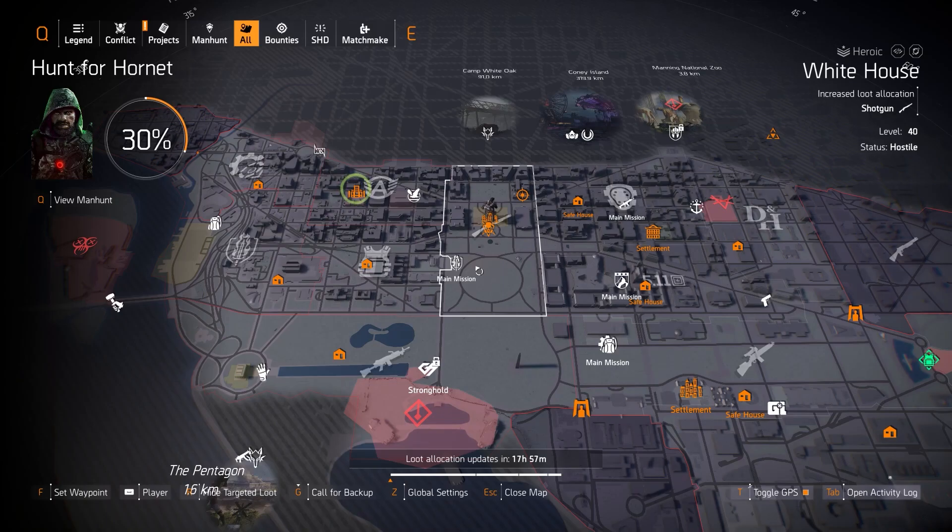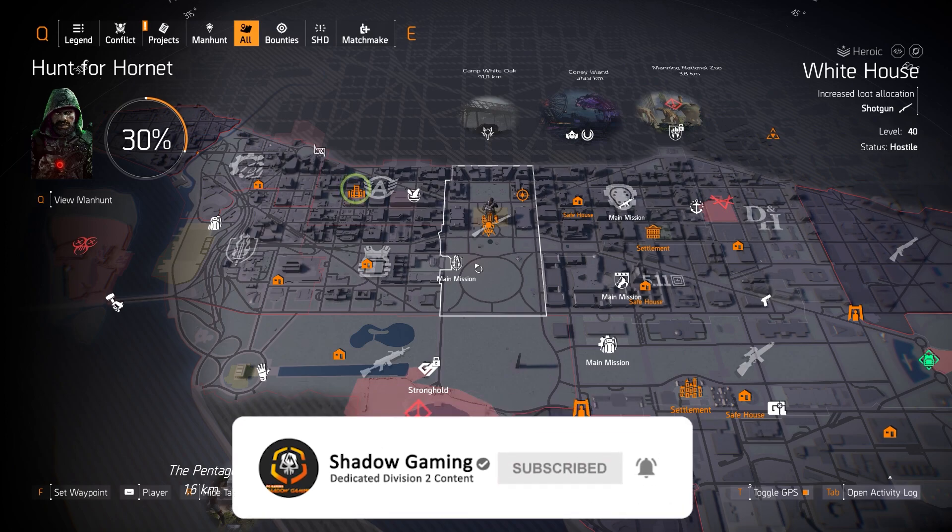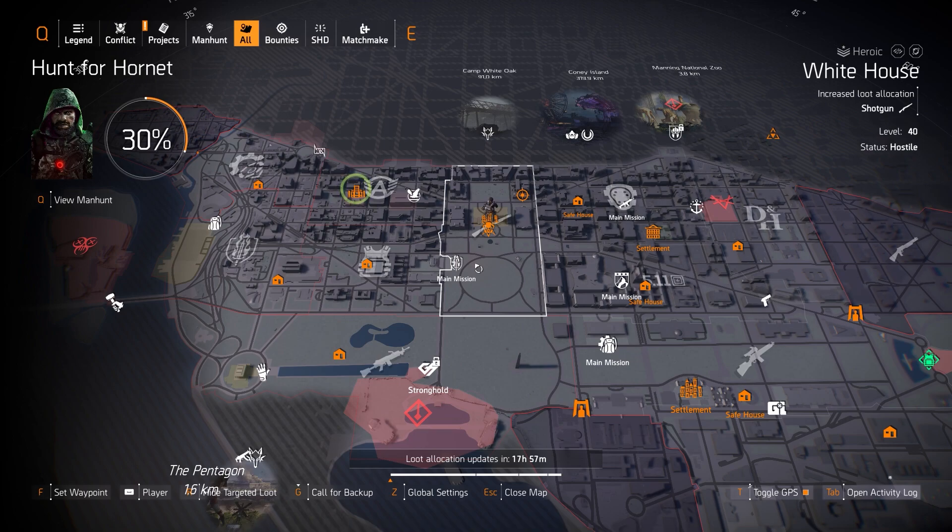Good morning agents and welcome to another daily episode of Targeted Loot Guide. Today is August 25th and I'm Agent Shadow. If you enjoy my content please consider smashing those subscribe and like buttons below, and drop a comment on what you're farming for today or if you have any questions or feedback. Let's get started with the DZ first, then DC, and New York City last.